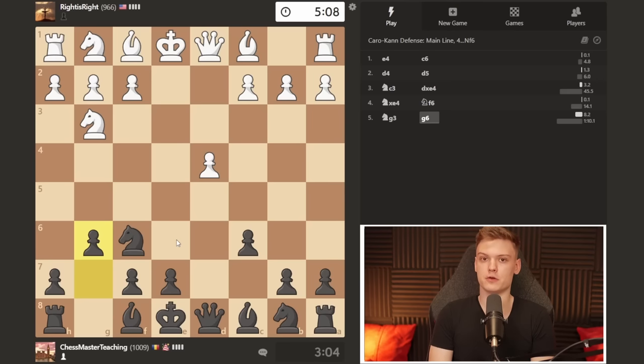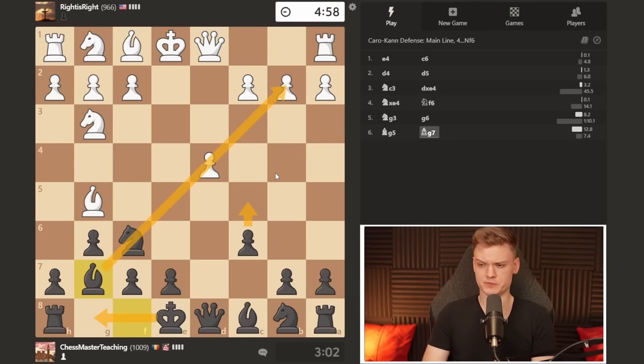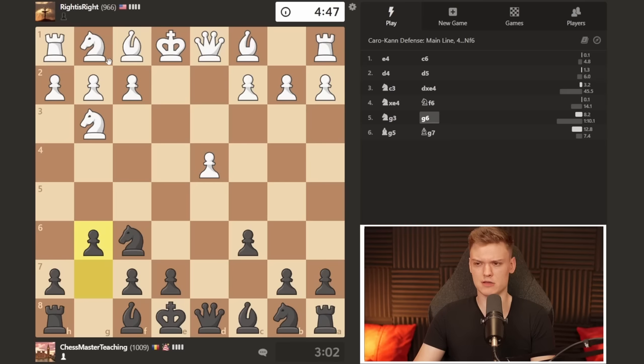We're not going to fianchetto very often in the Caro-Kann — this is actually quite a rare situation. But the fianchetto is specifically very effective here because this pawn really restricts the knight, making it passive, and the bishop has easy development. We're ready to break with c5 and lengthen the diagonal of this bishop. He plays bishop there, which is not the most principled. Usually in this structure, white tends to develop kingside first and get castled, then move the bishop.